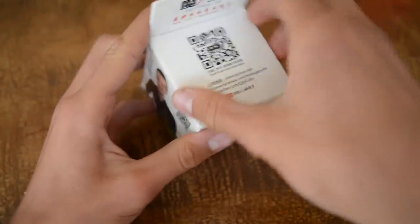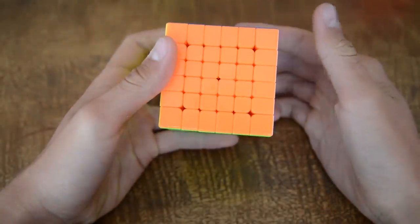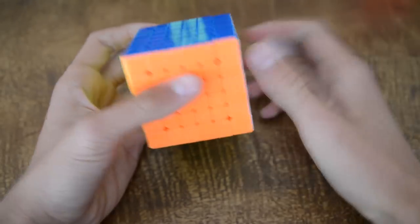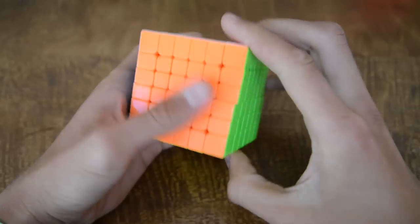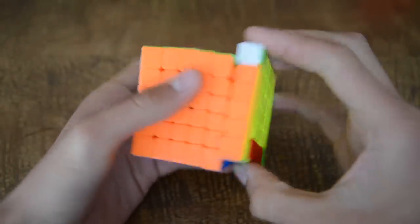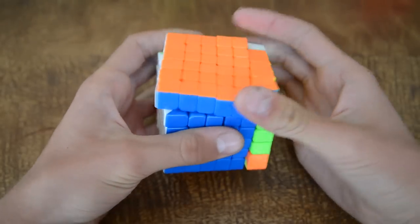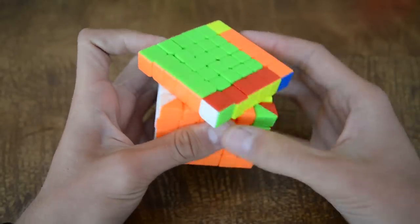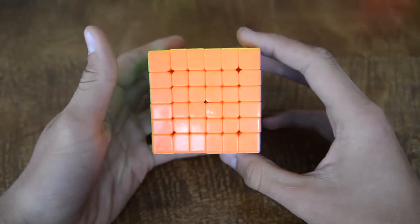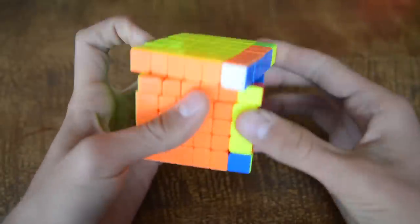Next up we have the Wuxiang 6x6. I've already unboxed it and done like 5 to 10 solves on it. I average around 8 to 10 minutes and my PB is 5:47. I'm really happy I got it — it is way better than the Shenzhou 6x6 and the outer layers are just incredible. Although sometimes it kind of locks up, which is not ideal. I've seen that it is considered the best 6x6 on the market, but if you try to turn too harshly it locks up, which is not good.